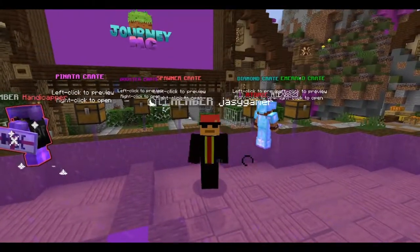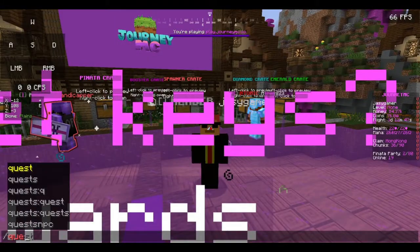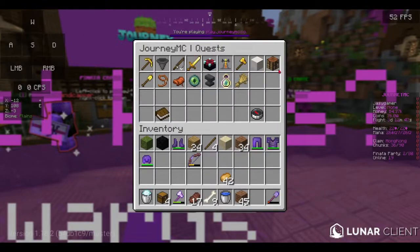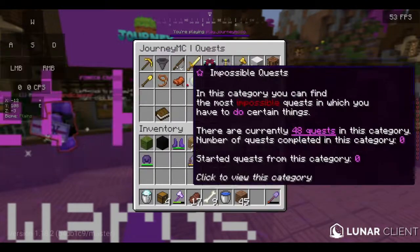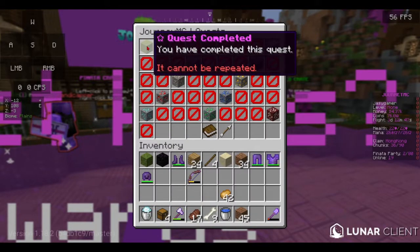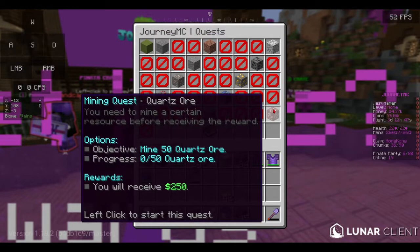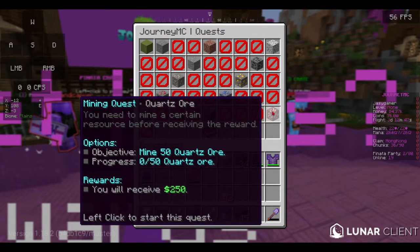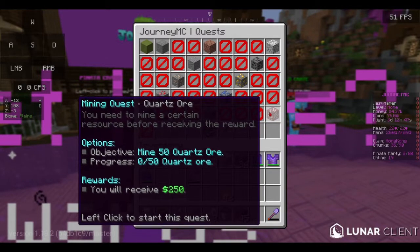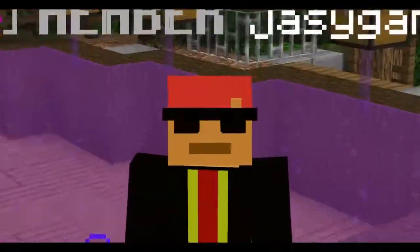You can also earn money by doing quests. In order to receive a quest, use the /quests command. It will bring you to a page with different categories of quests. For example, you can do mining quests — choose a quest, and you can see the rewards. The quartz ore quest rewards $250. Pretty neat!